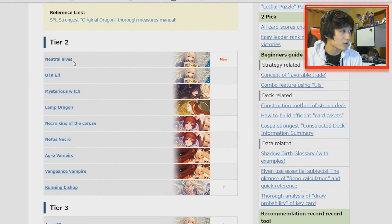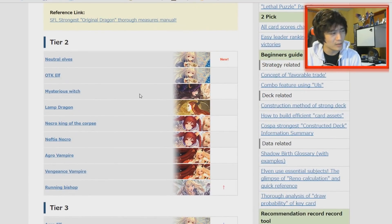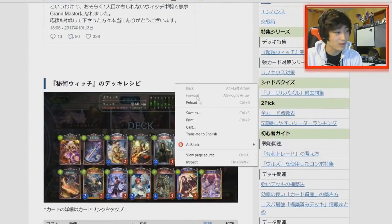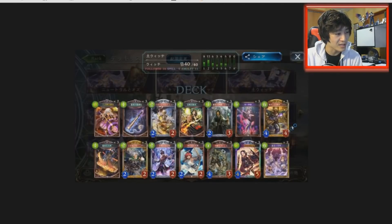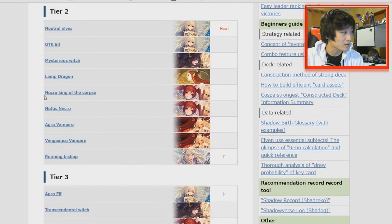Aside from Neutral Forest, we're also seeing OTK Roach in the top of tier 2 — pretty much in the same spot as before. OTK Roach is always near the top of tier 2, so nothing too new there. Mysterious Witch — I'm surprised to see it still being relatively at the top of tier 2. The build kind of changed from the previous video; it's more aggressive now. It's got Levis, Wizards of Oz, Mutagenic Bolt. The deck is strong — it's good against Sword, not so good against Dragon, but it wins games and people are still playing it. Ramp Dragon is also still around the top of tier 2 — not too much of a surprise there.